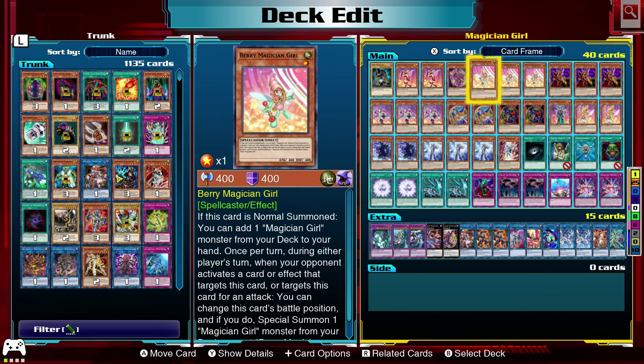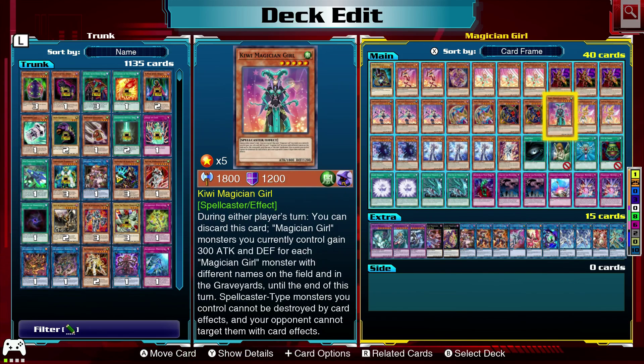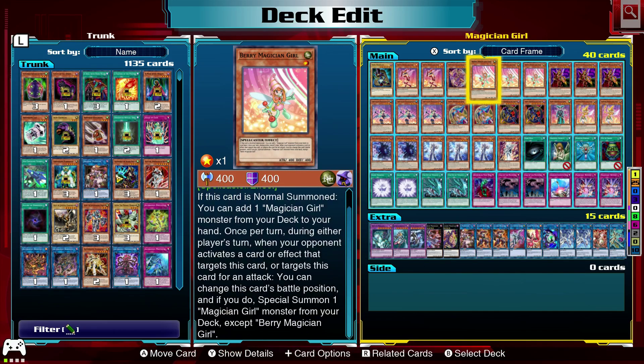We finally got the last Magician Girl — it's Berry Magician Girl, which is actually just gonna make this deck super consistent. When we Normal Summon her, we search for one Magician Girl and add it to our hand. If she gets attacked, she special summons a Magician Girl from our deck. So we can play her, grab a Chocolate or Kiwi, and when she gets attacked, special summon a Chocolate. The attack target doesn't switch to Chocolate — it just flips Berry into defense mode. We probably just want to leave her in attack, cause when she gets attacked we activate her effect, special summon something, and she goes to defense so we don't take battle damage unless they have Piercing.